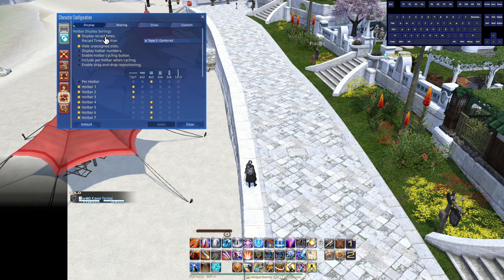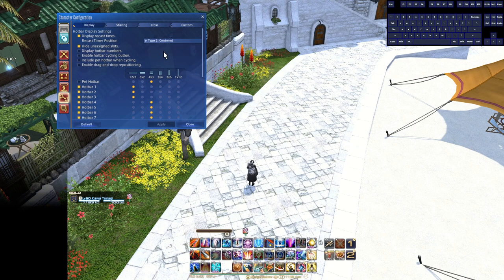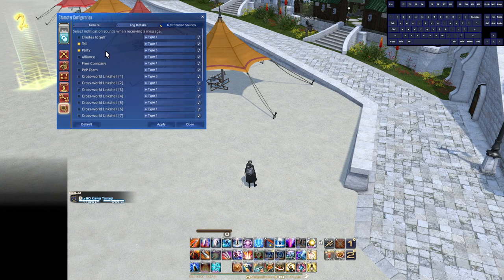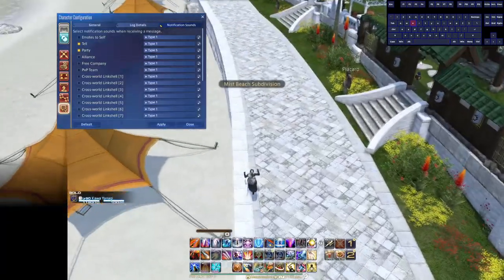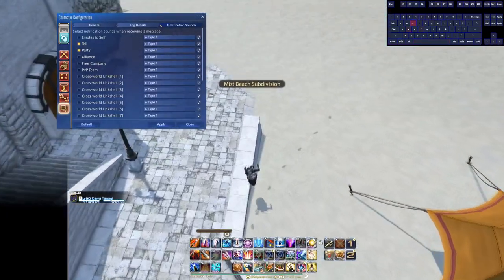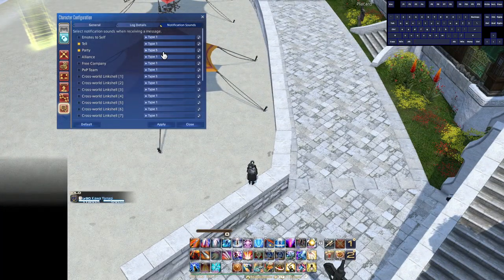In hotbar settings, set recast timers to Position Centered. You don't want to squint at a tiny corner number — you want a big number right in the center of the ability icon. For notification sounds, if you find you miss party chat messages during a pull, go to notification sounds and enable a sound effect for party chat. It's helped me a lot — sometimes someone will say something mid-pull about an unplanned scenario and you'd otherwise miss it entirely.